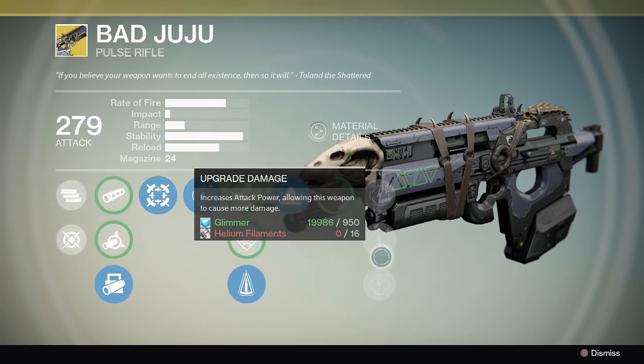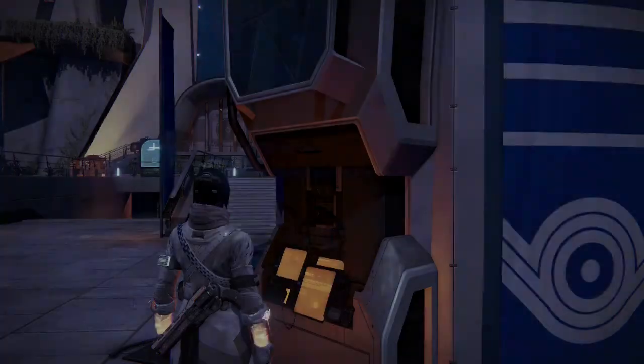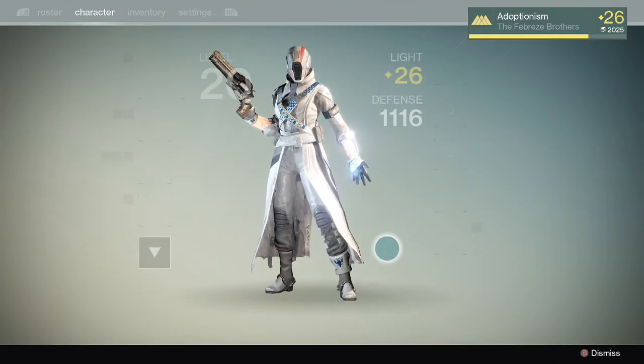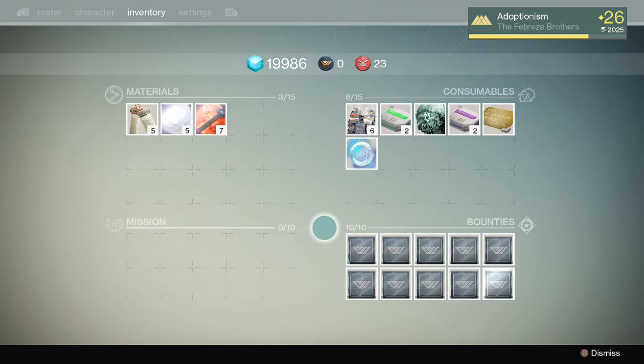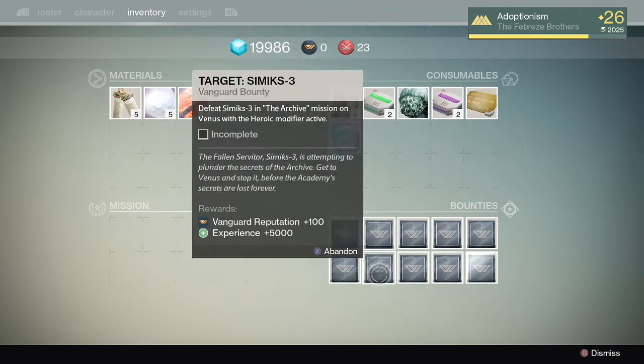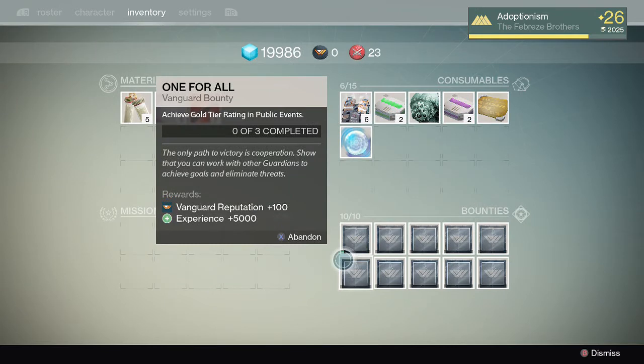Bounties: they removed the Relic Hunter bounty, which was the PVP bounty for playing Salvage. Destination materials now drop from completing the daily patrol bounty — that's really good too.